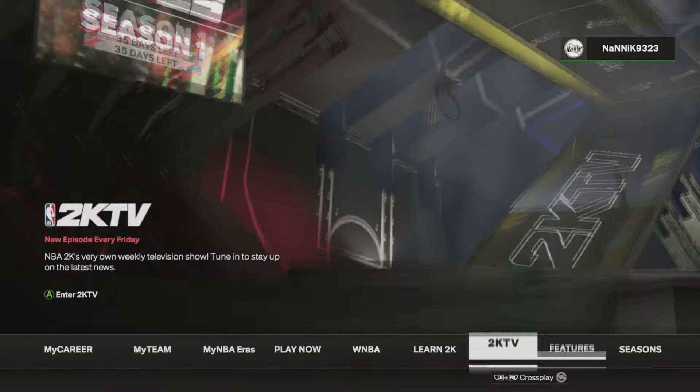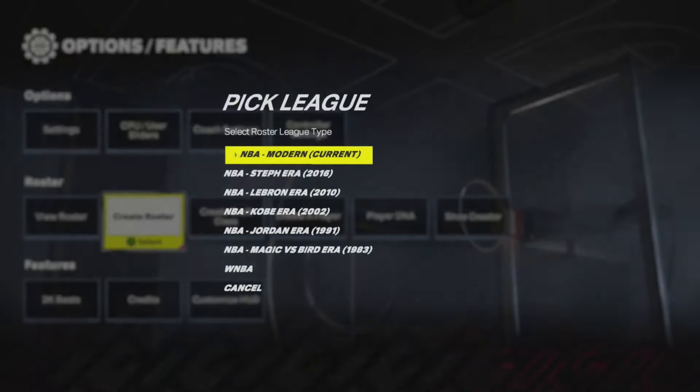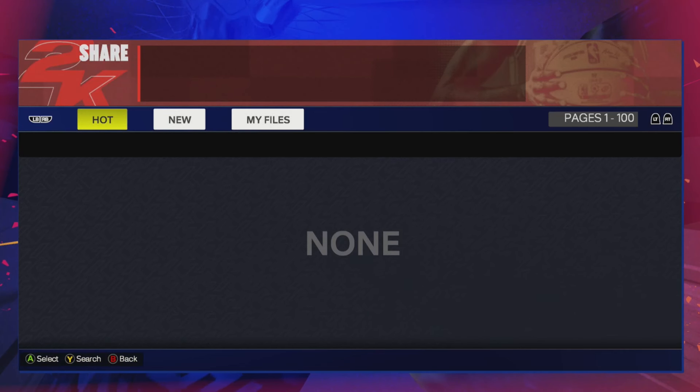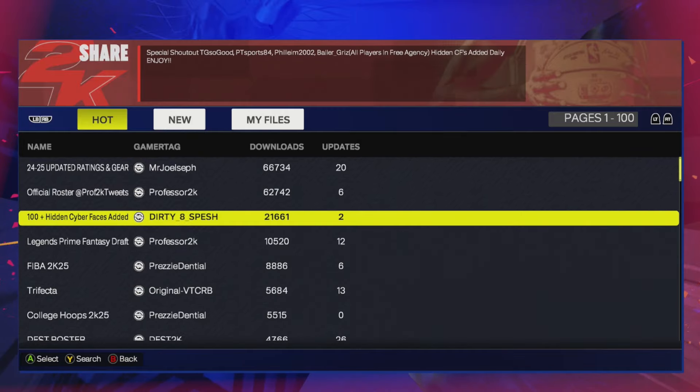When you're on the 2K main menu, you're going to head over to Features, then over to Create a Roster. In your roster, you're going to select NBA, Modern, and Current. You're then going to go to Use, Create a Roster. Then in this one here, you are looking for Dirty 8 Special. If you read the description, it says all players are in free agency, hidden under center forwards, added daily. Enjoy.